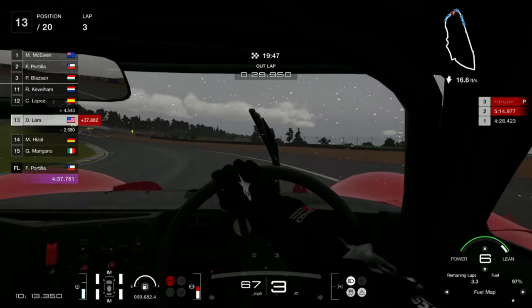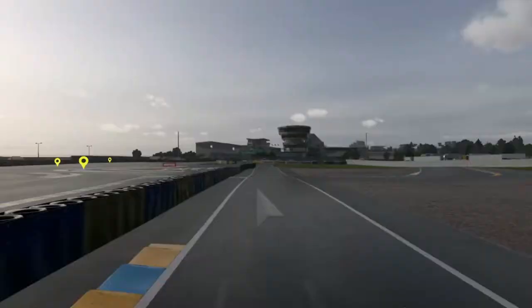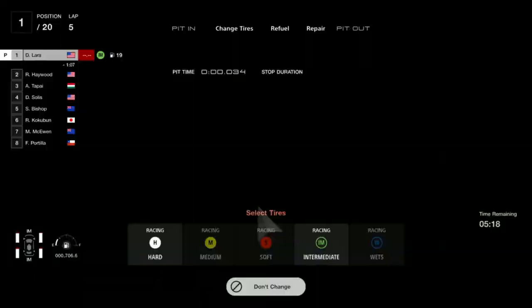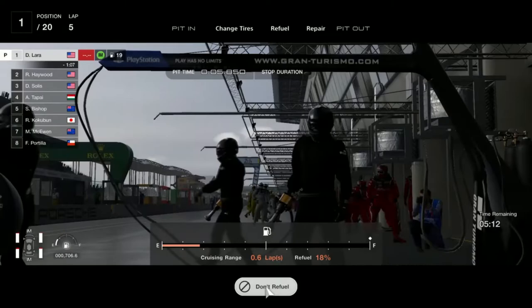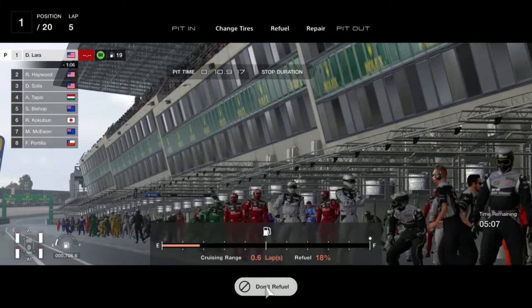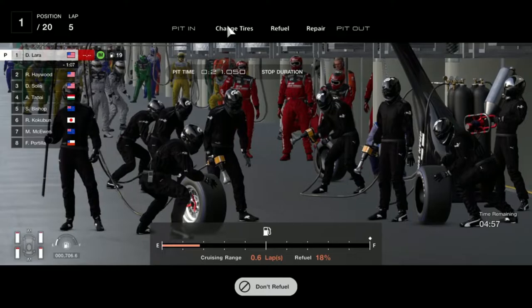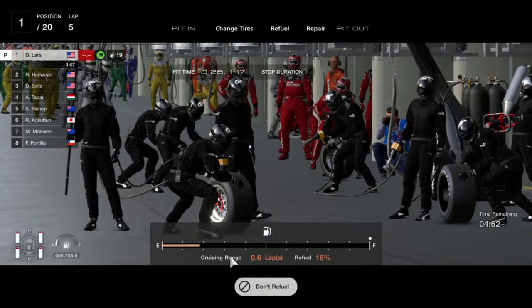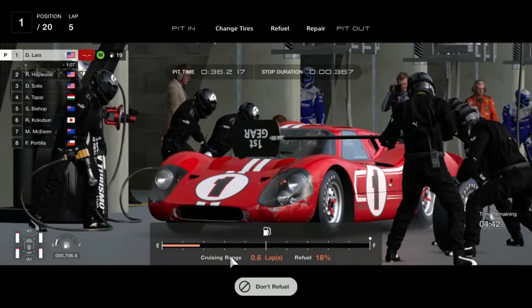The second pit stop I had was at the end of lap 5, mainly because I was running out of fuel. My tires still looked good, but while you're at it you might want to change the tires along with a full tank of fuel. You can also see that I have a one-minute advantage over the other cars, as they were struggling in laps 3 and 4 when they did not pit when it rained. The other cars will also be pitting at this time, so you won't need to worry about losing time during this pit stop or being overtaken.